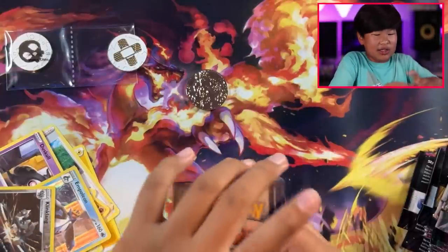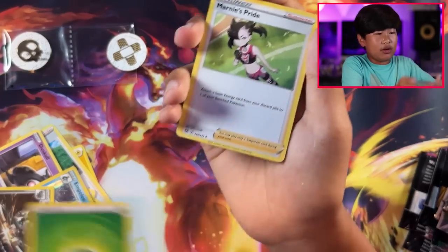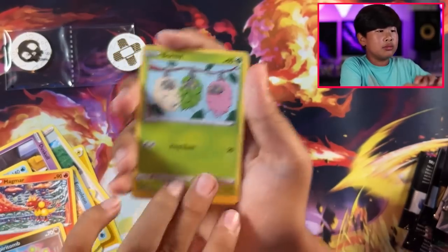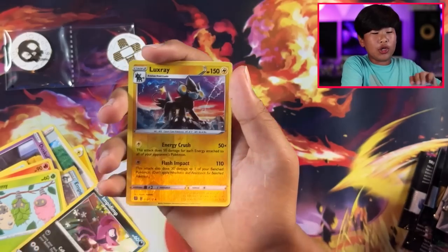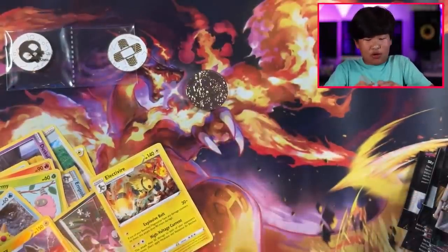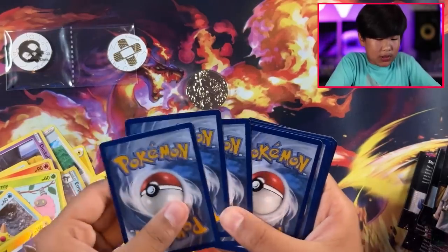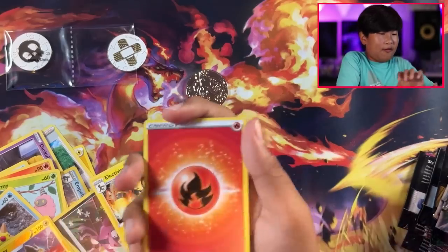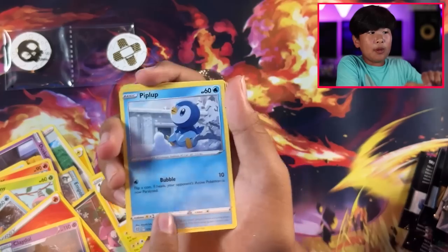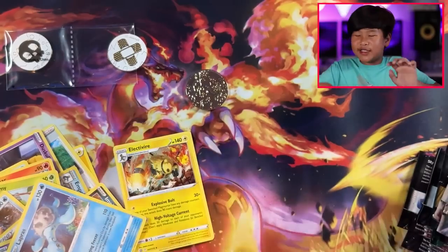One, two, three, four — go! Roserade energy, Mimikyu, Snorlax, Klink, Klang, Magmar, Spirit Tube, Burmy, Impidimp, Staryu — oh, this is an amazing full art — and Electivire! This is gonna help me with my Magmortar and Electivire deck — I'm making a fire and lightning deck. Next pack: fire energy, Crawdaunt, Playdoll, Acerola's Premonition, Shroomish, Piplup, cute Turtwig, Sneasel, Blink, Flygon, and Lapras. No hits so far.